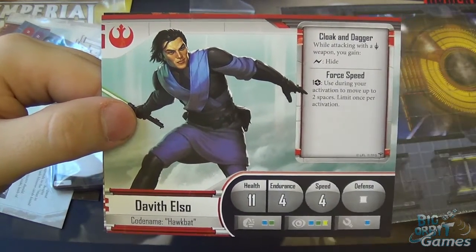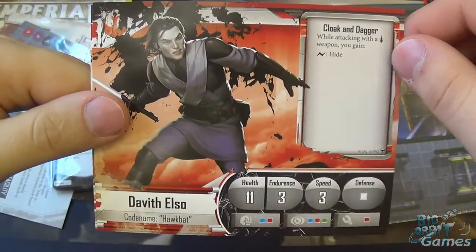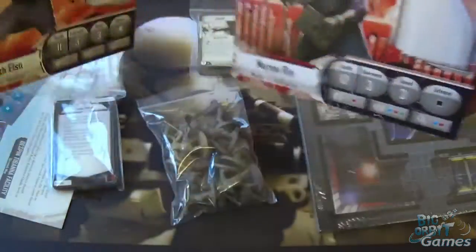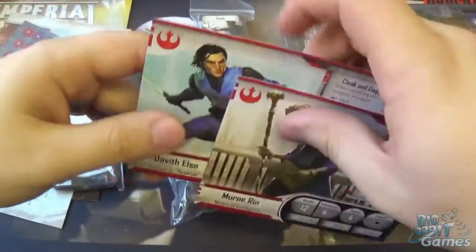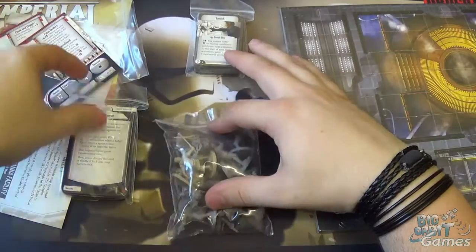However he only has 11 health, but 4 endurance, 4 speed, and a white defense dice. When wounded he retains the Cloak and Dagger, so whilst attacking with his combat weapon, search for a hide. So there are your two new characters — both quite interesting. I'm intrigued to see them in play, mostly Davith though. He's the one I'm most looking forward to seeing played.